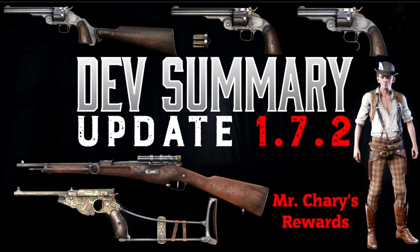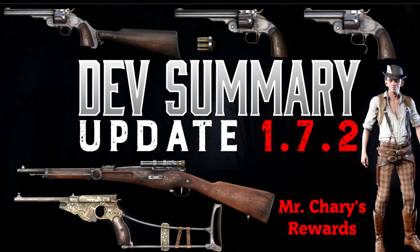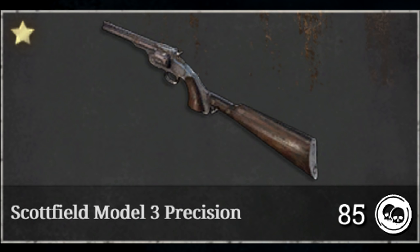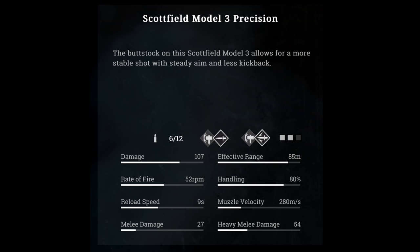With update 1.7.2, Crytek added three new variants to the Scott Field family: the Spitfire, the Precision, and the Swift. All of the Scott Fields have the same damage, effective headshot range, and muzzle velocity, but each variant has a niche.